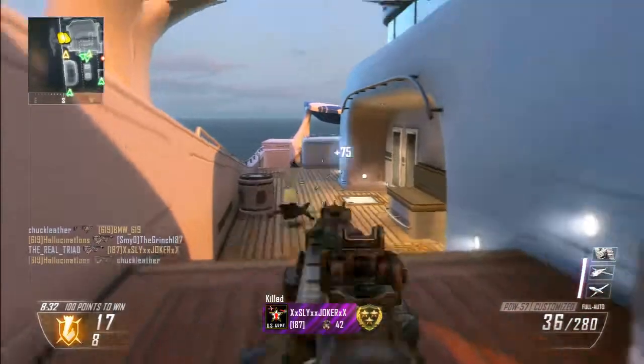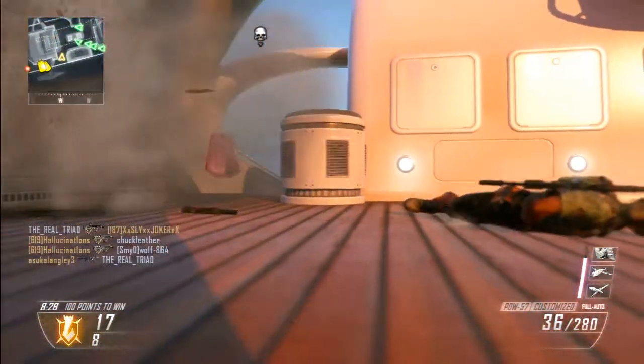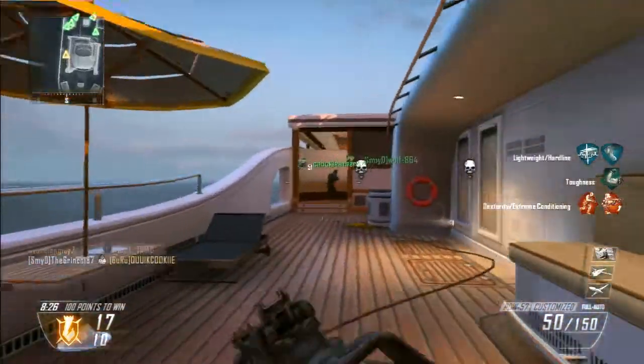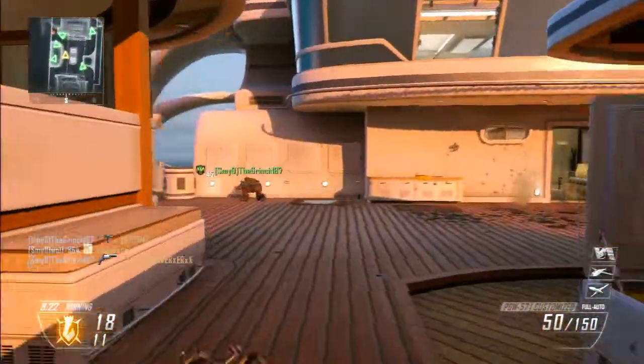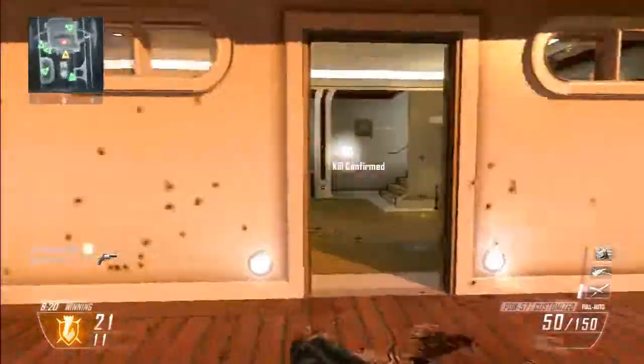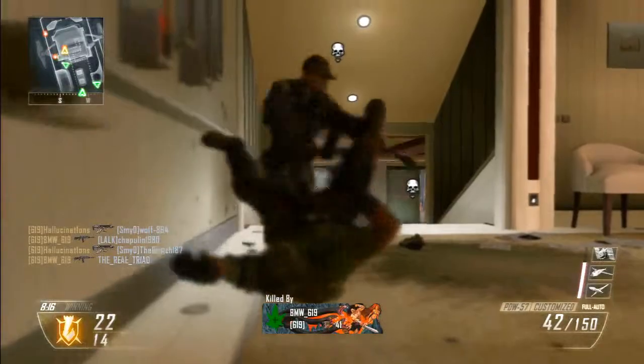Laser sights: all submachine guns should be fired from the hip. This type of gun you run and gun with — you just run in and mow people down. You don't really need to aim down sights, so laser sights will definitely be extremely helpful but not necessary to have on.